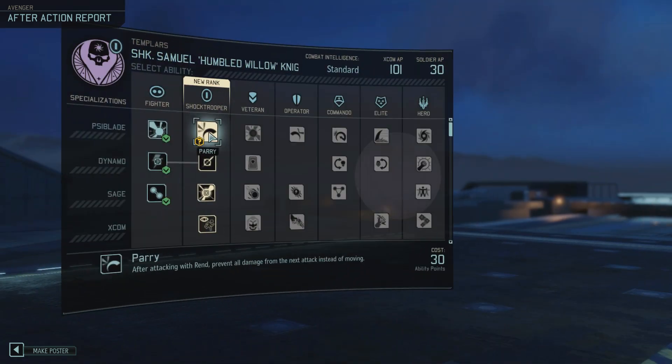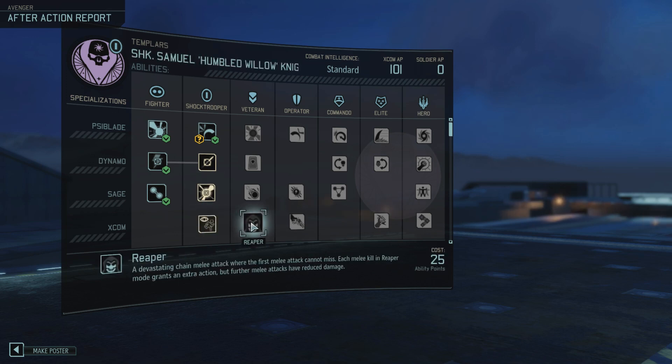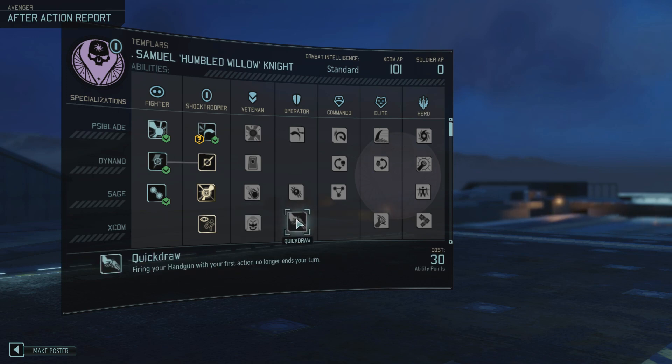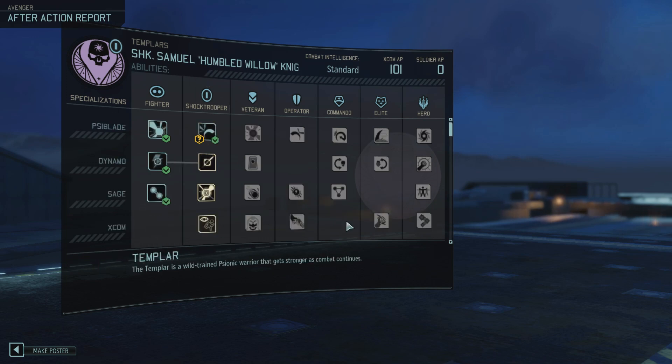Now you — you get Parry. Done. Shadow Step, oh — that's pretty good. Reaper — that's pretty good too. These are gunslinger abilities, not really great with the auto pistol.